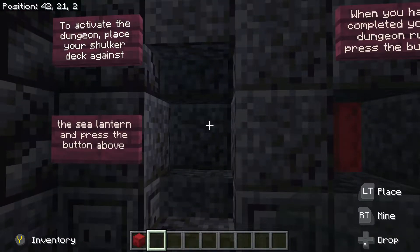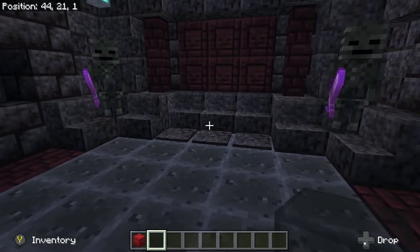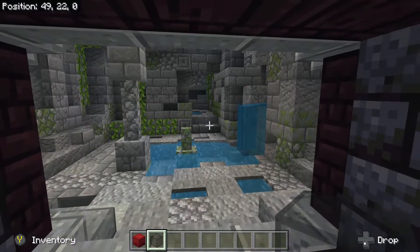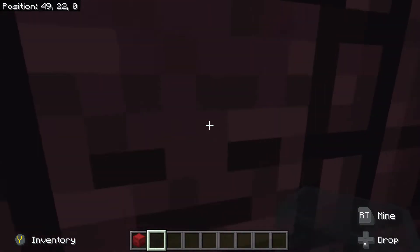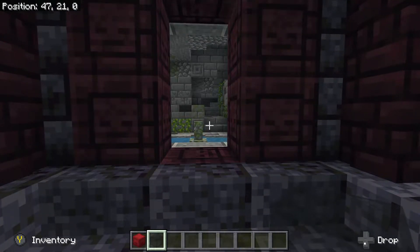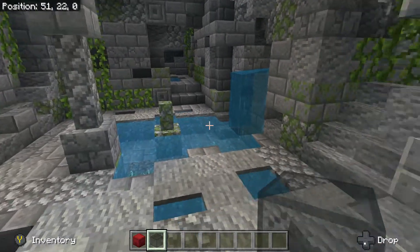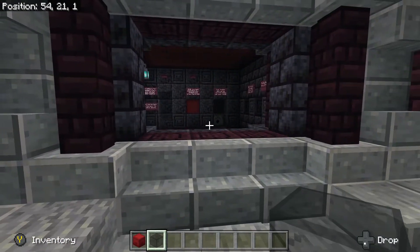It also locks this to prevent anyone else from playing if someone's already in here. This door will only open when the game is active. You can walk all the way up to here, let it close, and you can still walk down and it will open. It will only lock when you go all the way through and hit the plates down there — once we hit these it locks the door so no one else can come in.